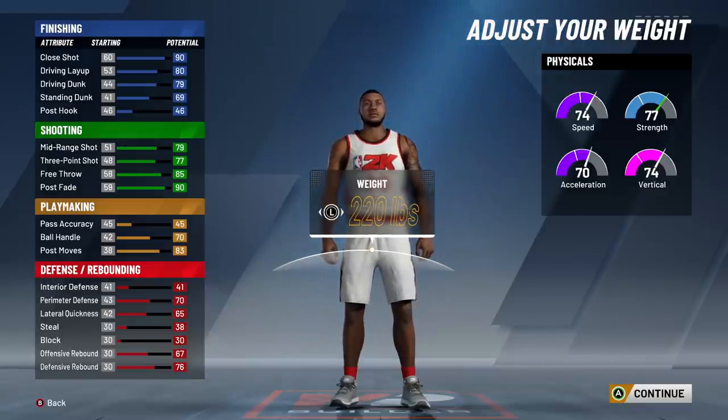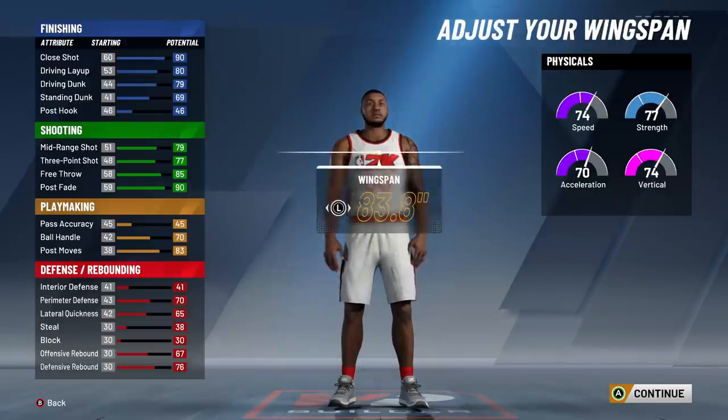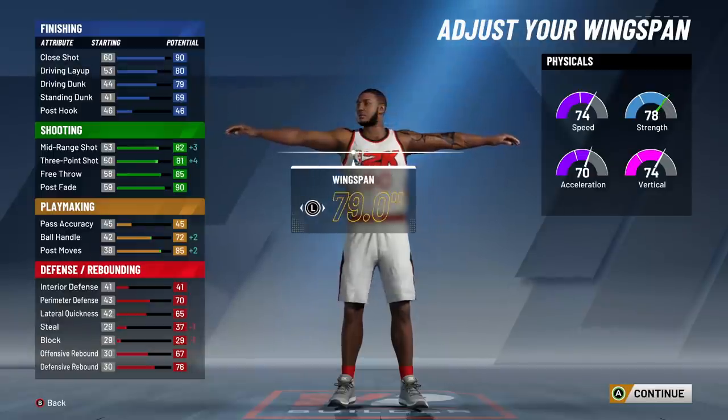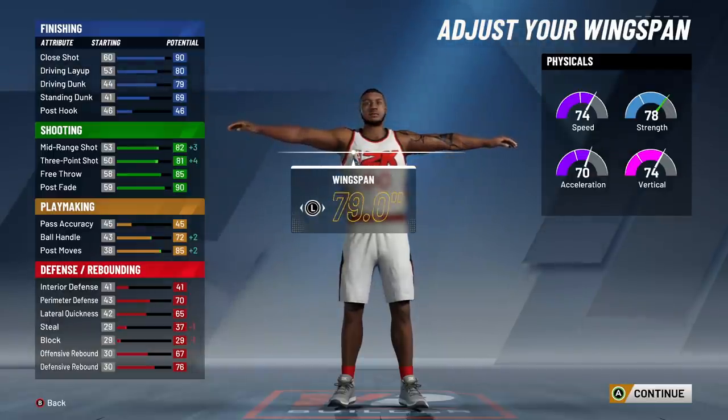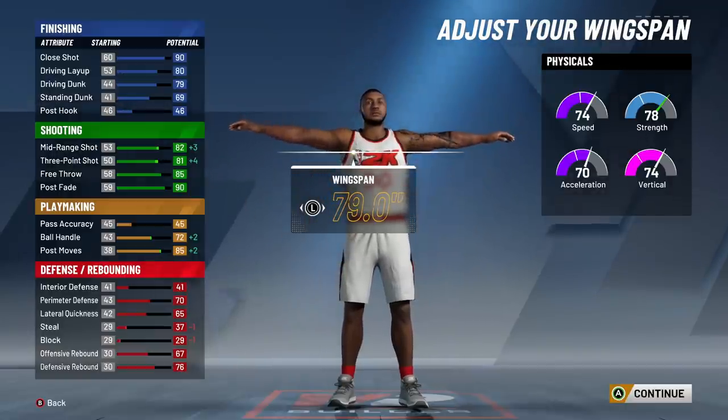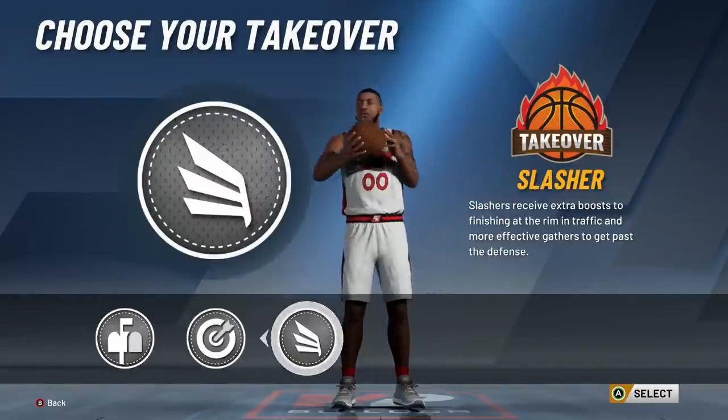For the weight, the build I borrowed was 220 pounds — 220, and minimum wingspan. You see what that's going to do for your attributes: it's going to max out your post moves, your ball handling, and your three-point shot. Now you also have to remember, when you hit 99.9 — which is what I was playing on — you're going to get plus 5 to everything. So add plus 5 to those, and the attributes are looking really, really good.